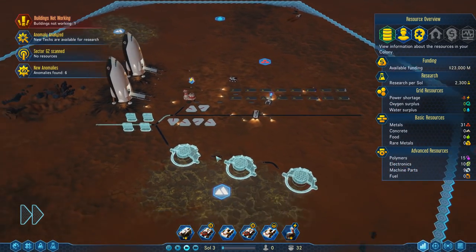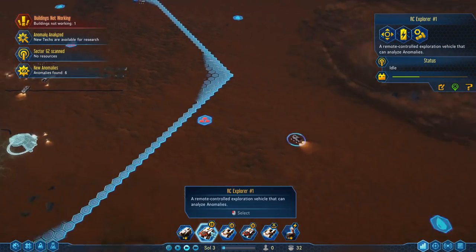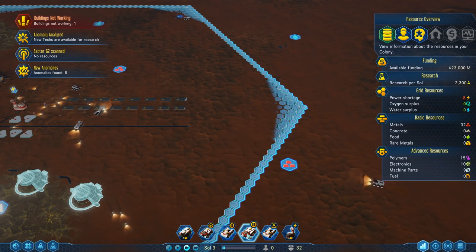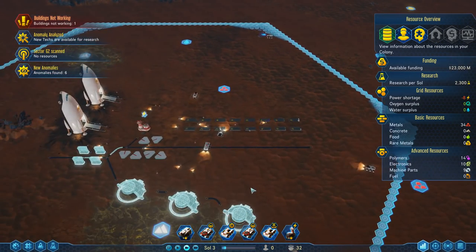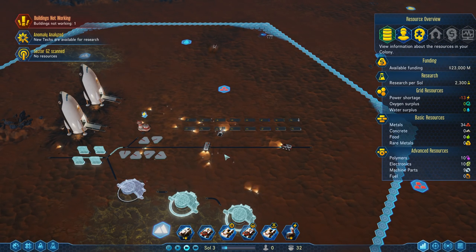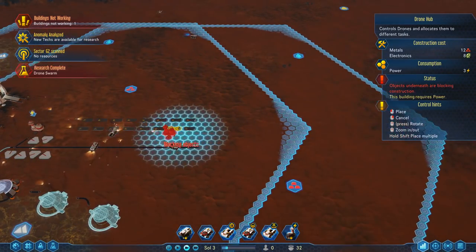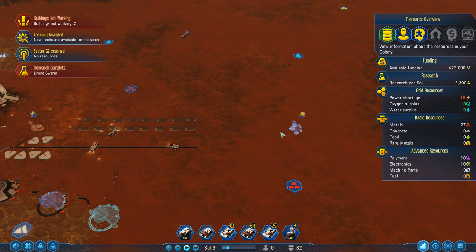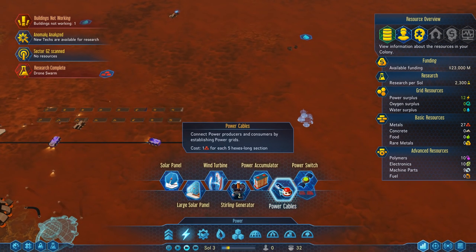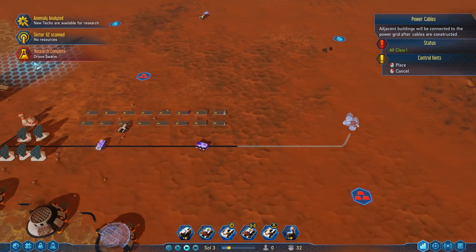Our basic energy and metal supply is now online. Our RC Explorer needs a little charge, so we'll send it back home and click on one of the power lines to charge it up. We'll send the other Explorer out to find new anomalies. We have a new Drone Hub - let's put it right here in this spot. This allows the drone hub to get access to all the resources in the center area as well, which is exactly what we want.